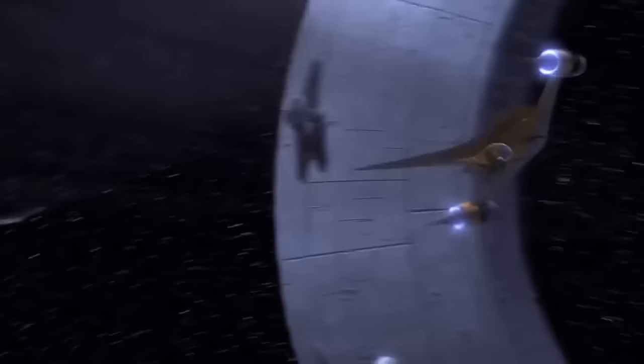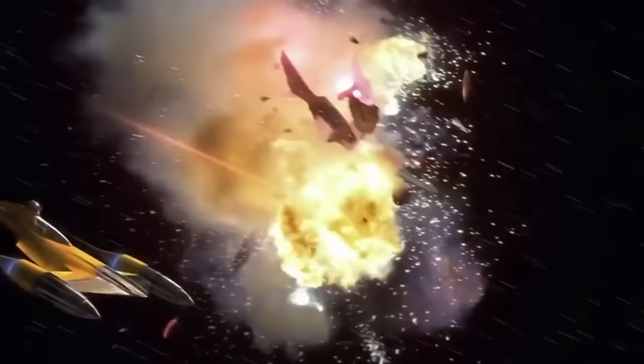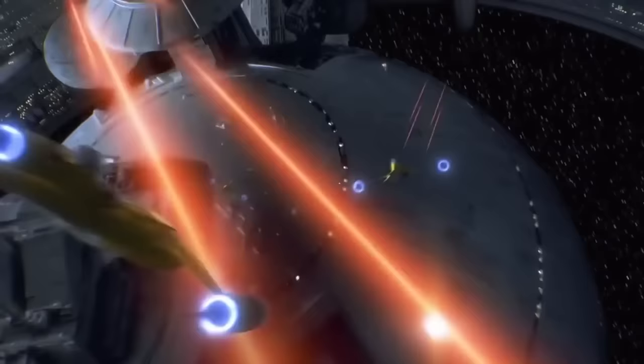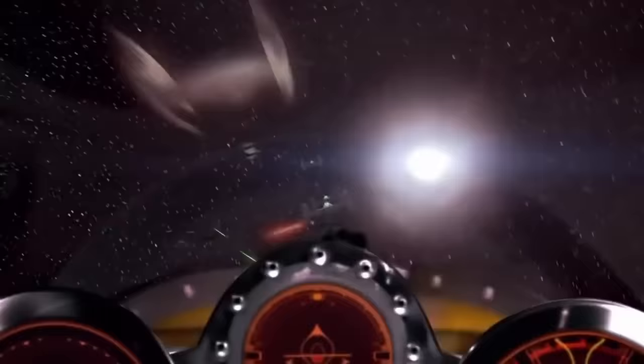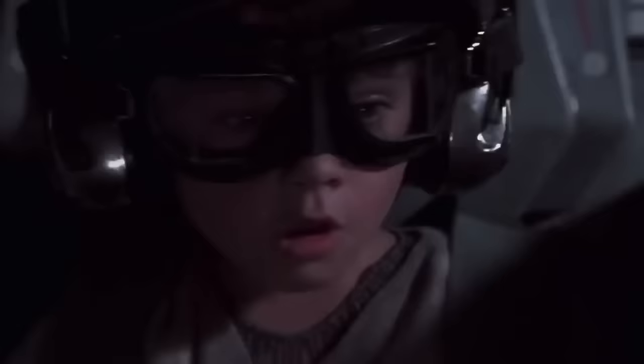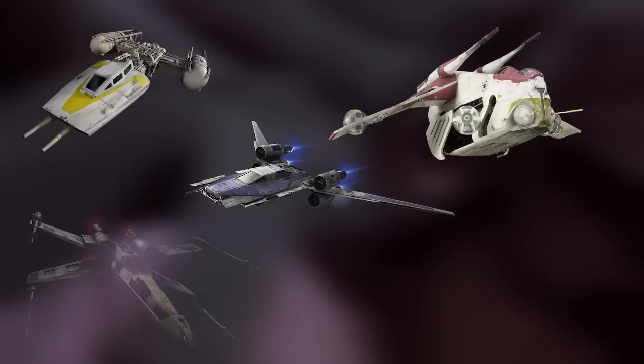One step up from repulsor lift vehicles you have starships, and most people are pretty familiar with what a starship is. They come in various classes from bombers to strike craft, but generally share a few common characteristics: they're relatively fast compared to larger capital ships, their occupancy is limited to only a few people, and they're relatively small. The most notable starfighter variants are probably bombers like Y-wings or TIE Bombers, transports like the U-wing, gunships like the LAAT gunship, and space superiority fighters like the TIE Interceptor or the X-wing.